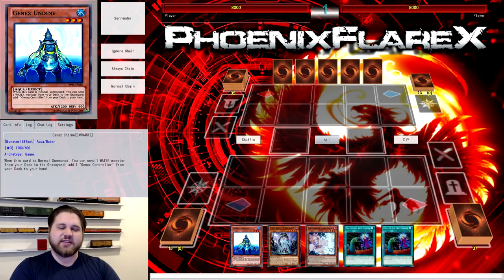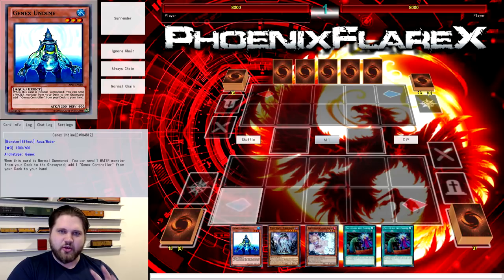Basically, what this does is Undyne plus either of those two cards allows you to search the Agent of Creation Venus, summon it to the field, get all the balls out of your deck, thin your deck by a ton of cards — because you're getting the entire Undyne and the entire Venus engine out of your deck — and then afterwards you get to draw three cards with Ningirsu, Gumblar your opponent for four cards out of their hand, and end on a live Firewall for one bounce at bare minimum. So it's a combo that does quite a lot and is very expandable in the later stages.